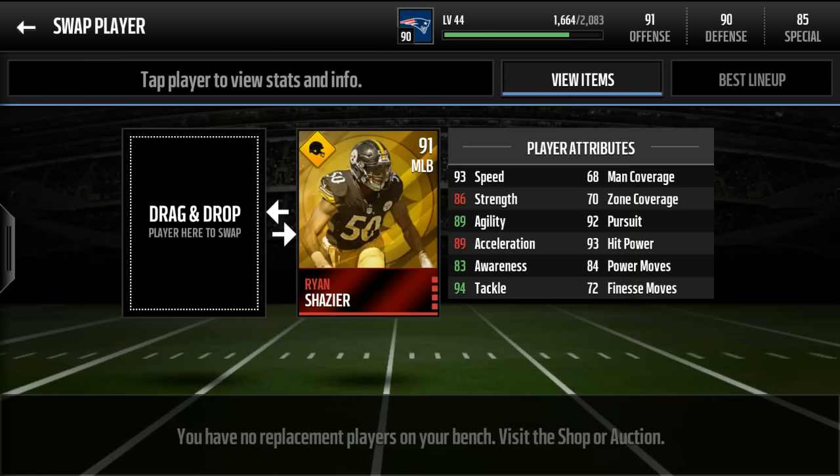Shazier — he is kind of expensive, but he does have a gold card. Look at that: 93 speed, and 92 pursuit is fantastic. He has the tackling to go along with it. He's great to use when you're playing seasons or something. So fast, he's great.